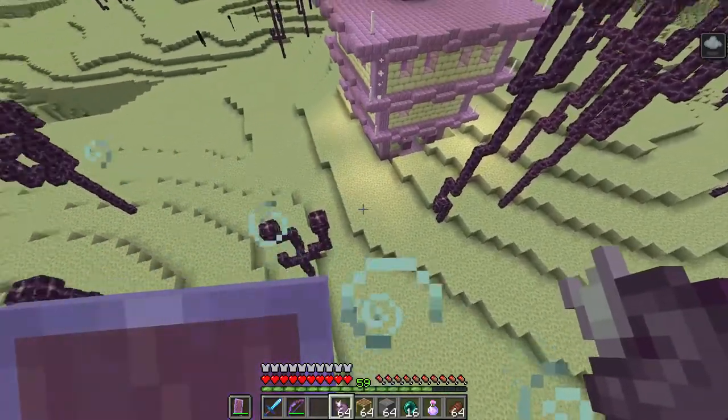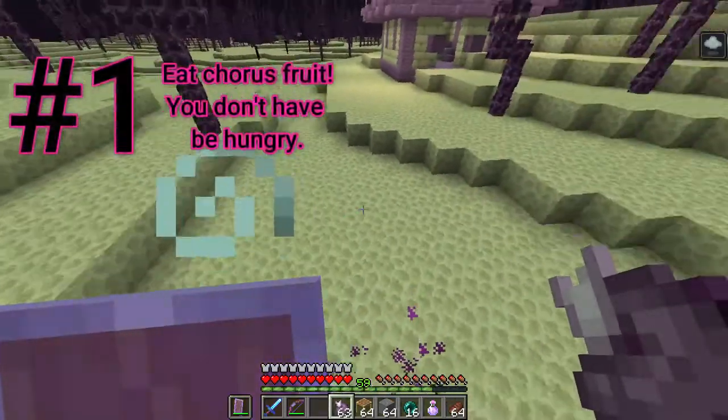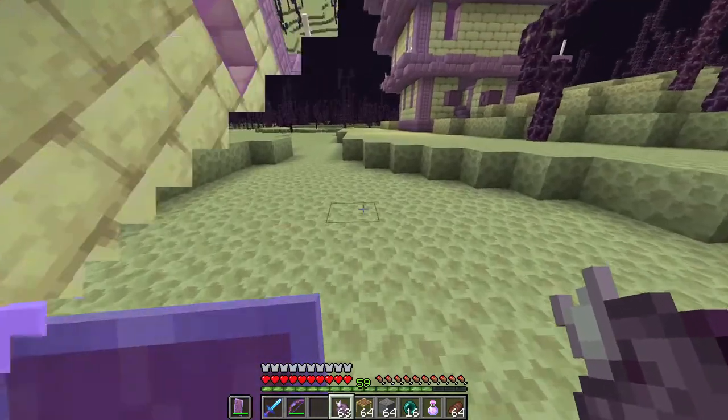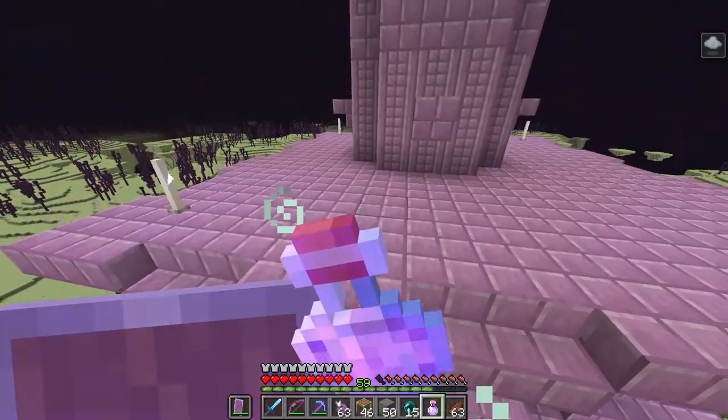Here are five ways to help you if you get the levitation effect and have no elytra. First, eat a chorus fruit and it will randomly teleport you up to eight blocks away on the x, y, or z axis. Second, drink an extended slow falling potion — this way you can control your fall and land gently.